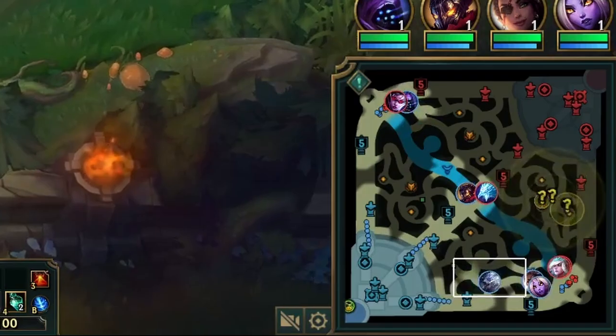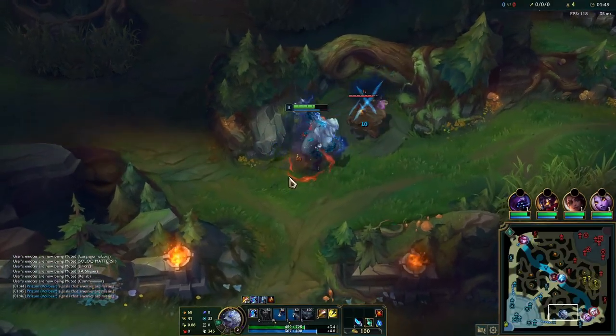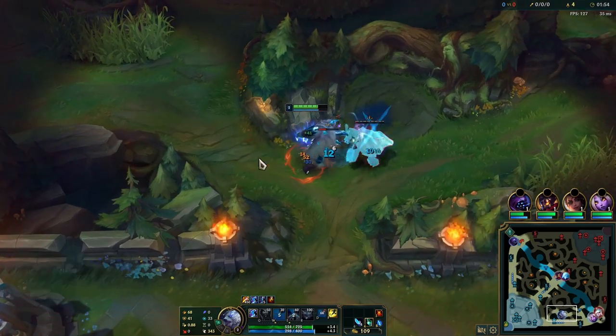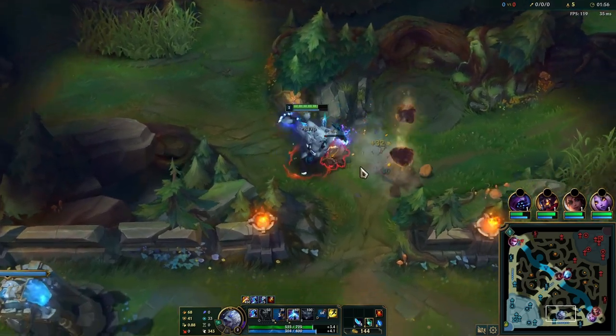Looking at the map here we can see that the enemy bot lane is missing, and that's telling us that the enemy jungler is getting a leash down there and that we might run into him on the top side, so we just have to be careful of that.